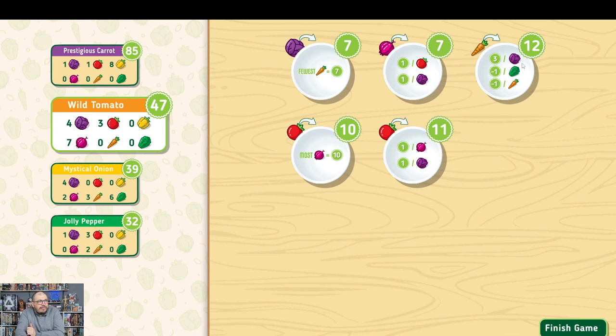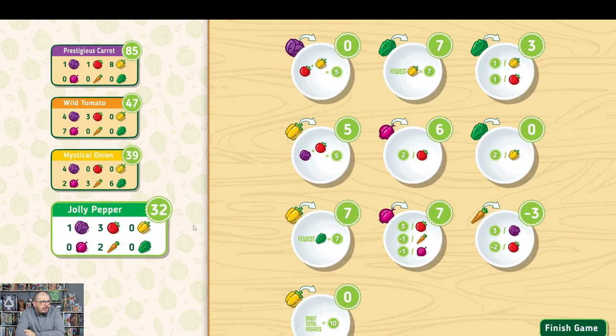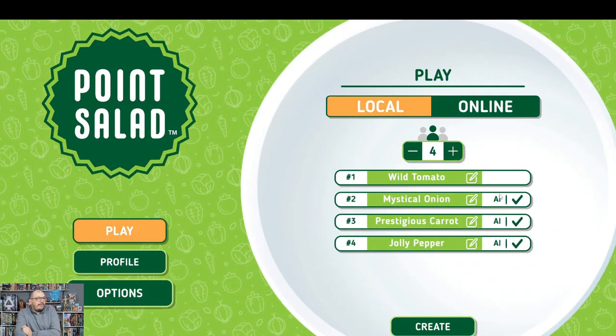My best scoring plate was 12 points for cabbages — I should have invested more into cabbages. As for Jolly Pepper, I still don't know why I thought I was that player. This is what happens when you take a lot of scoring plates: you take them and then score mostly zeros, basically wasting three turns. We click finish and continue playing until we get a win.